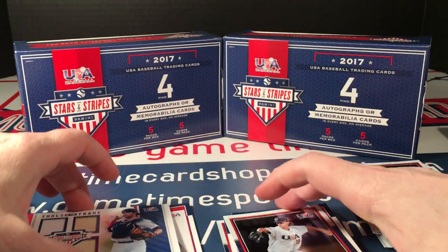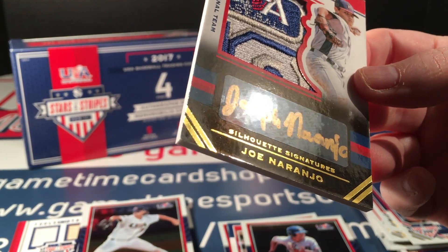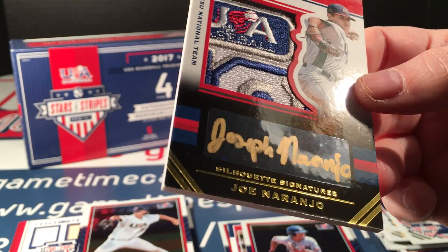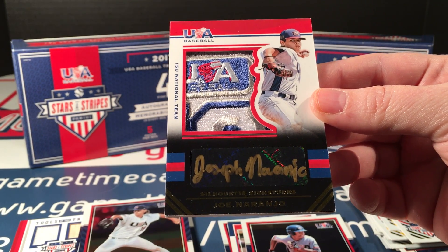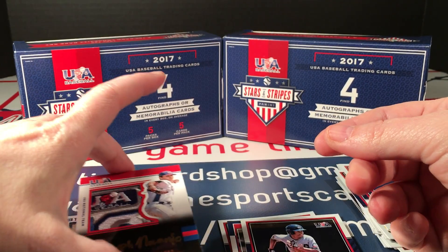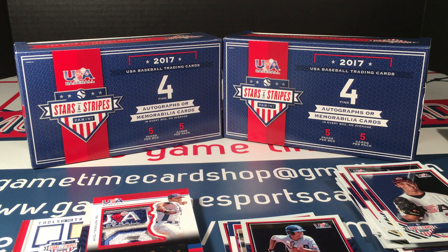I'm not going to do a full hit recap, but let's take one more look at that Naranjo patch auto. Unfortunately the black border shows wear fresh out of the pack, but still — what a pull! I definitely call that a boom. Up next I have some Elite Extra Edition, then I'll wrap up tonight's breaks with some Contenders Draft Picks football. Thanks for watching — please like and subscribe if you love cards. I'm breaking and opening new stuff all the time, more than I even should. I'll be back in just a few minutes!